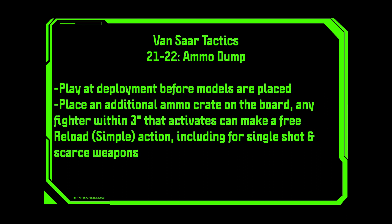Ammo Dump. Play at deployment before models are placed. Place an additional ammo crate on the board. Any fighter within three inches that activates can make a free Reload simple action, including for single shot and scarce weapons. Vansar wind up using a lot of plasma, and plasma is scarce. Being able to put a weapons cache down that anyone can reload their plasma gun on is really nifty. Just be careful about where you put it because your opponent can use it as well — it works for any fighter, not just Vansar fighters.